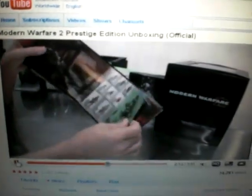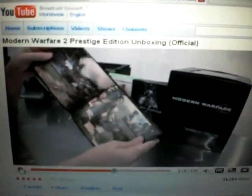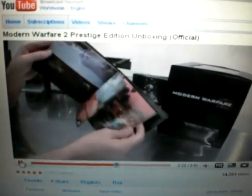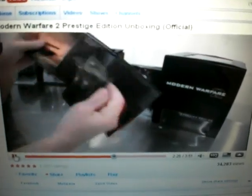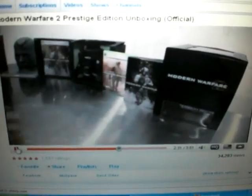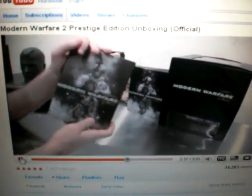Exclusive art book — 'Behind the Lines: Art of MW2.' The art book is a little thin, too thin. The covers shouldn't be thicker than the pages in there. It looks like three or four or five pages. Vehicles, weapon stuff throughout the game — a lot of really cool stuff in this book.